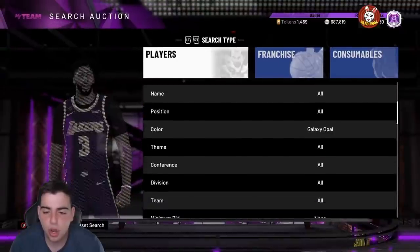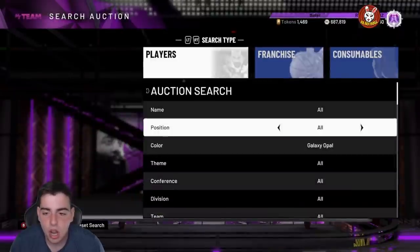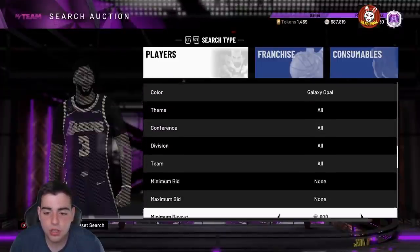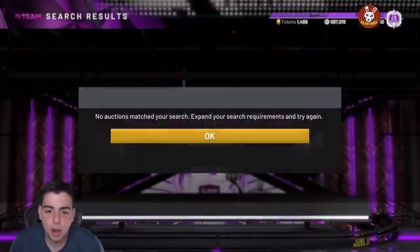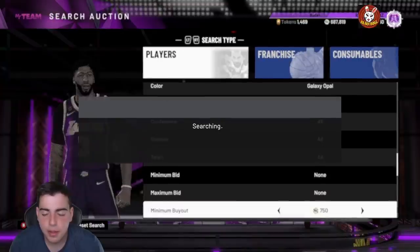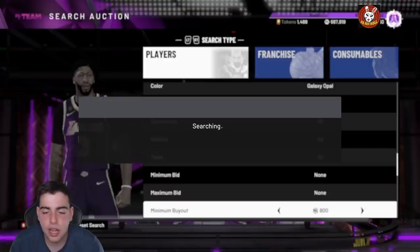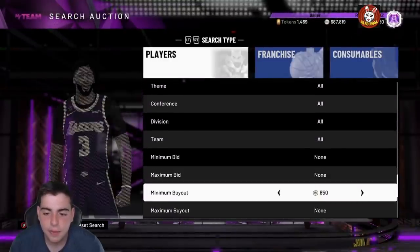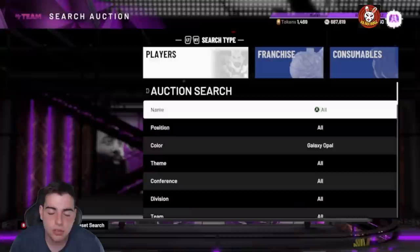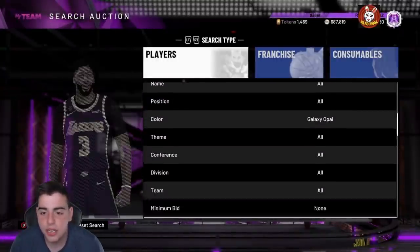First off, the Galaxy Opal Double snipe filter. This one has supposedly been really hot after the new Andrei Kirilenko and a ton of other players dropped in the snipe filter. This one is big baller — you need a 100K minimum to snipe on. If you end up getting a player for 100,000 MT, you'll make a guaranteed 100K plus. If you get Curry or Tracy, you're gonna get a lot. Constantly refresh the minimum buyout, and if anything pops up, do not hesitate — go as fast as possible.